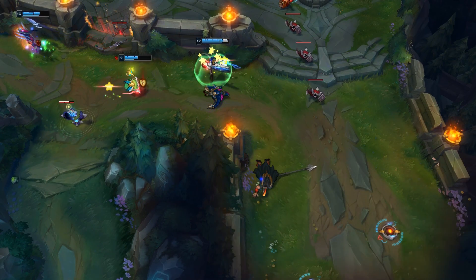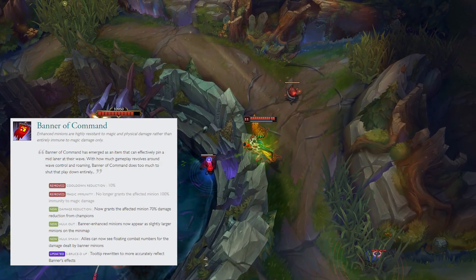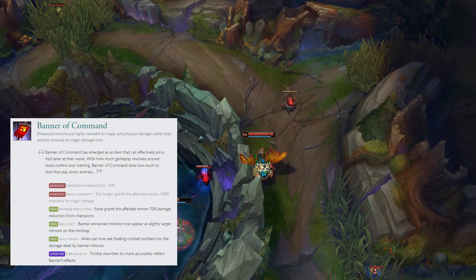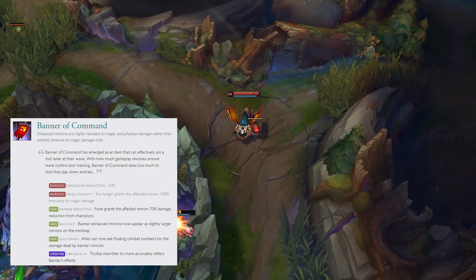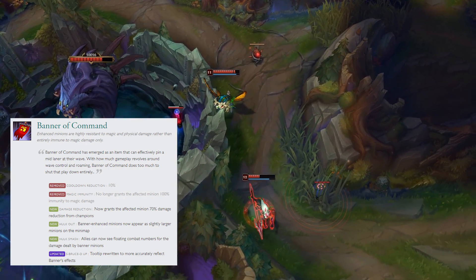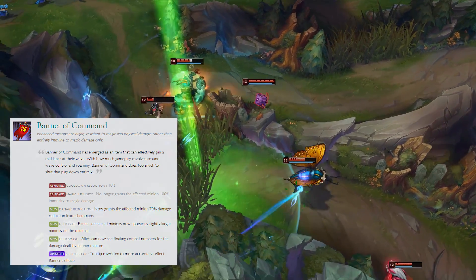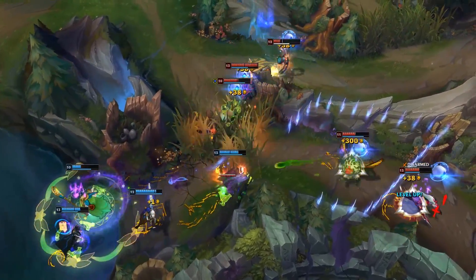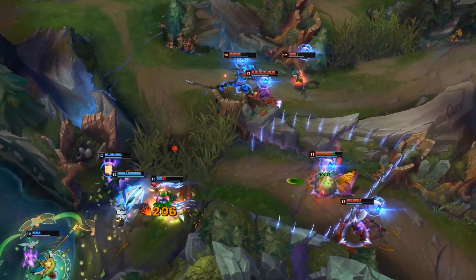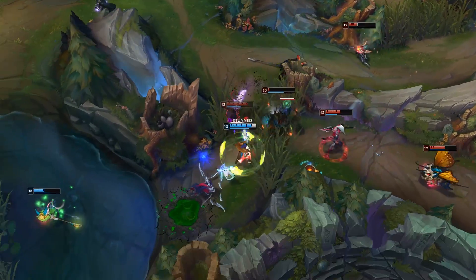The final thing you really need to know is Banner of Command. They've removed the cooldown reduction if you buy it. It's now 70% damage reduction from every champion instead of 100% immunity to magic damage. This matters a lot because mid laners can kill promoted minions now with their AP spells, so if you don't read the patch notes and you didn't know this, you might waste mana on spells — but actually it works now.